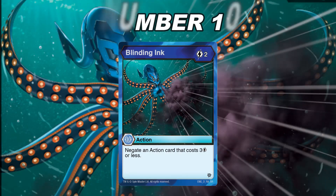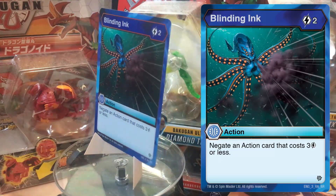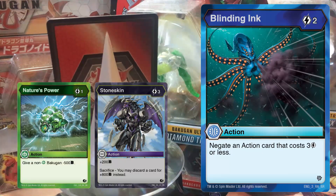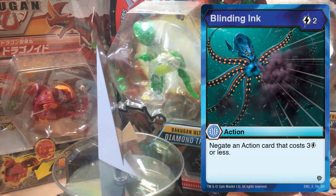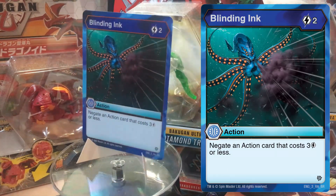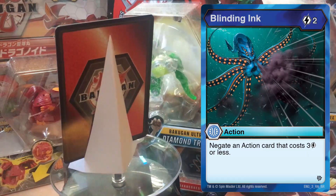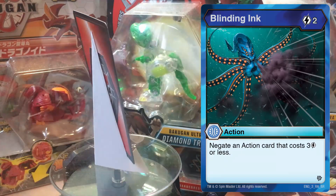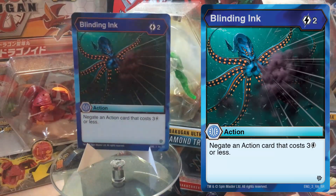Number 10: Blinding Ink. Blinding Ink is a 2 cost action card that negates any action card that costs 3 energy or less. Considering there are plenty of action cards that make a huge impact on a game at a low cost — like Nature's Power, Stoneskin, Consort, and so on — having Blinding Ink as a 2 cost negate is very good tech in your deck for Aqua builds. It's only one less cost than Triple Blast Cannon but it can help you out of a sticky situation. Blinding Ink is available in the Darkest Hydrant Ultra starter deck in 2 copies, so you'll have decent access to it.